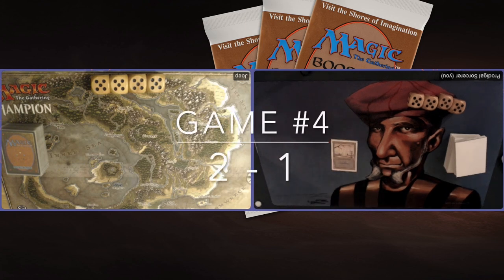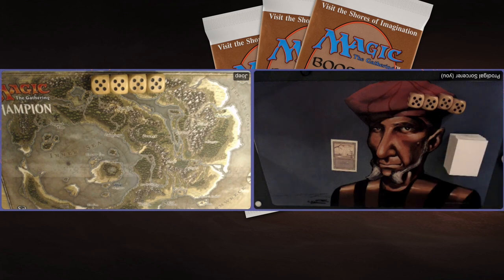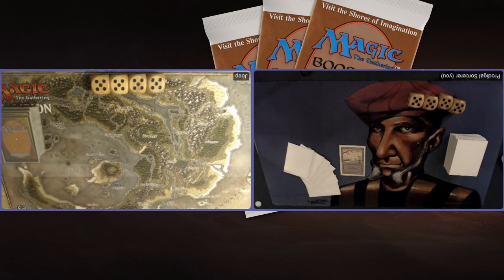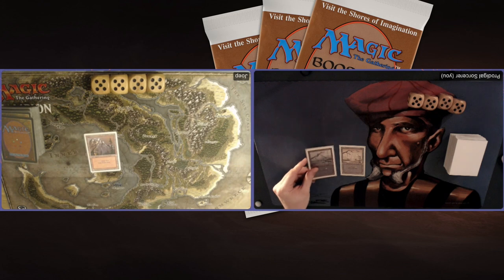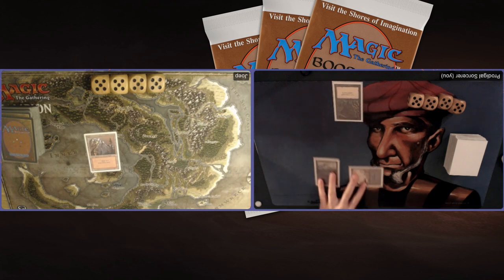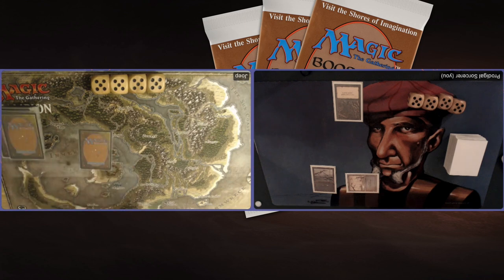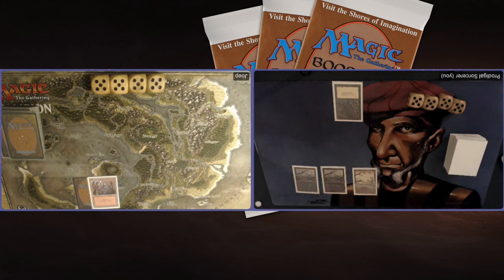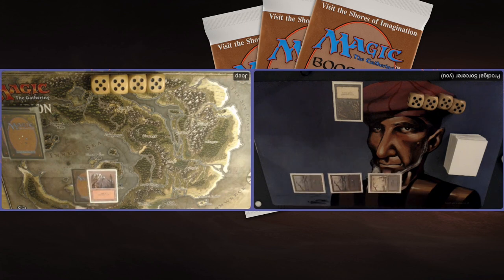Game number 4, here we go. I'm a bit with my back against the wall in this best of five. It looks like my opponent took a Mulligan, going down to 6 cards — London Mulligan rules, putting one card on the bottom. He's on the draw though, so it's not too bad. Playing a Mountain and passing turn. Finding my second Swamp. He's playing another Mountain and passing — not doing anything yet, giving me some time.